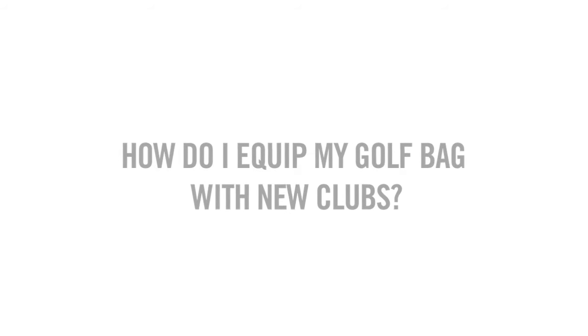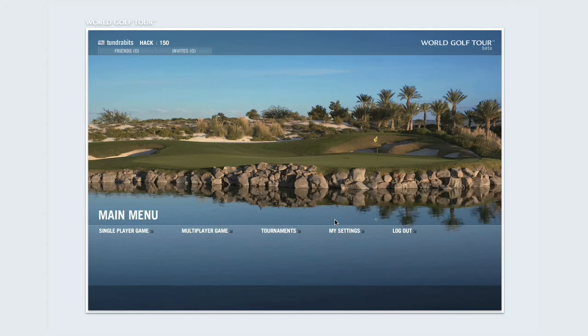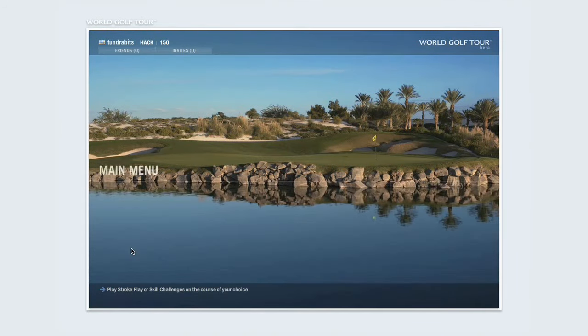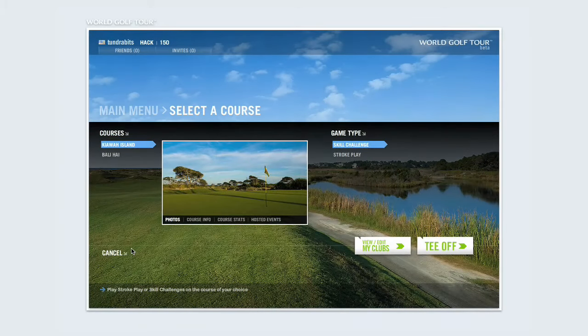How do I equip my golf bag for my next round? From the main menu screen, select My Clubs from the settings menu, or select a course from the single player game menu. From the Select a Course page, click on View/Edit My Clubs.